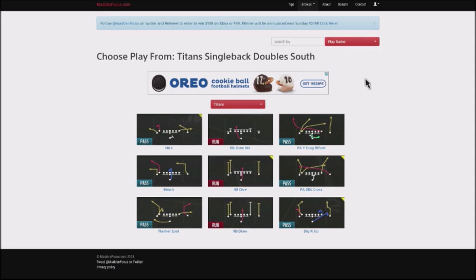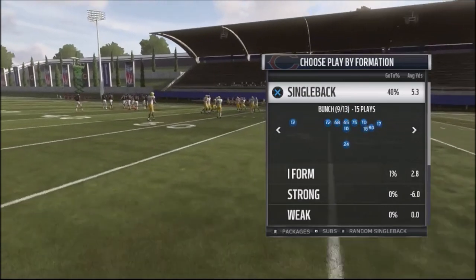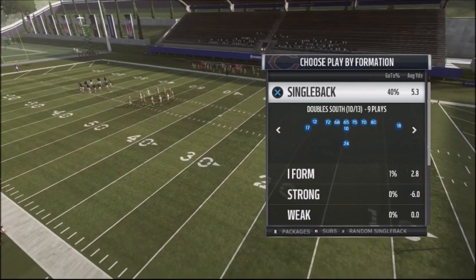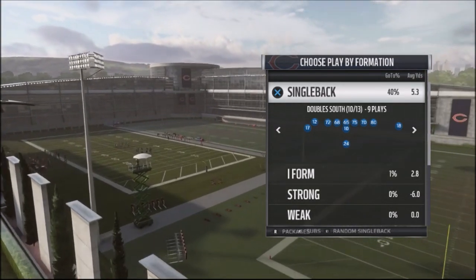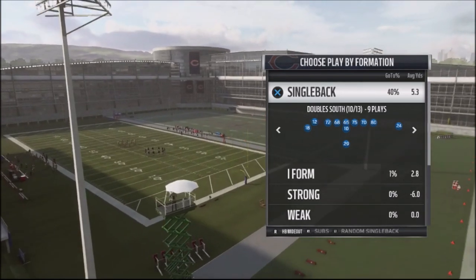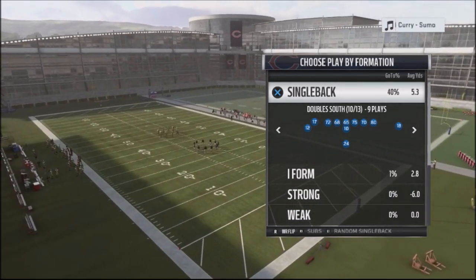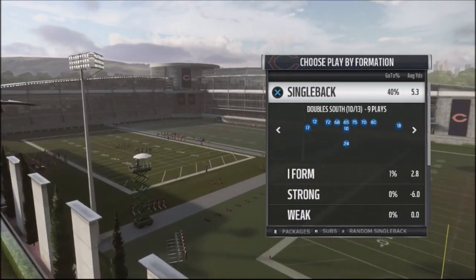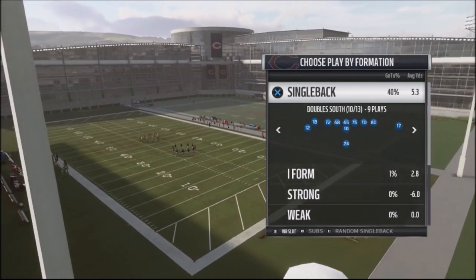It is a single back double south — that's where you can find these. One of the things I'd like to do is take my best catching traffic receiver and put him in the slot position. We're going to go ahead and just flip our controller. I put basically our best receiver, which is number 12, in the slot position.